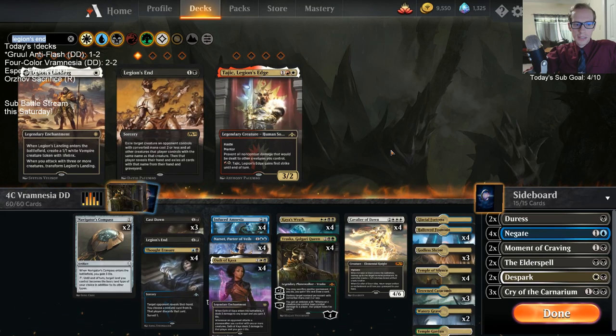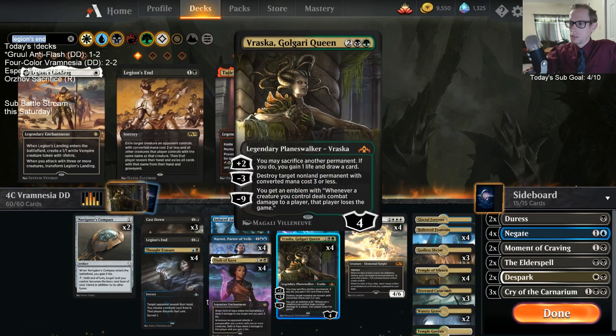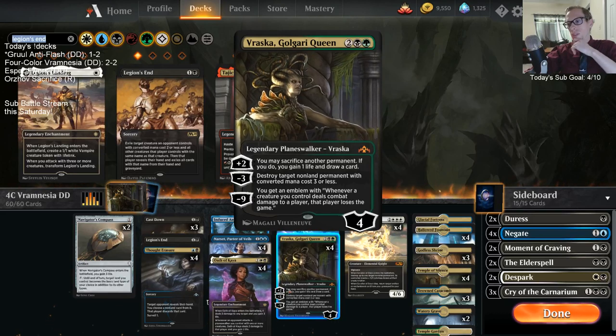Baffling End for the full Vraska combo? How is Baffling End a combo with Vraska?